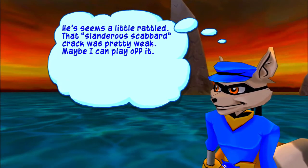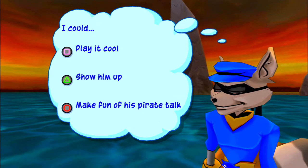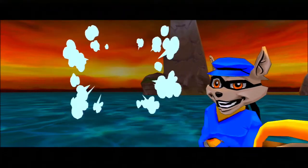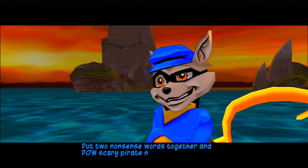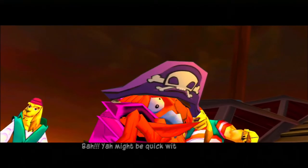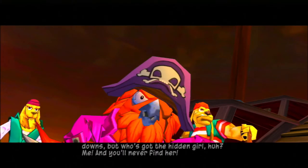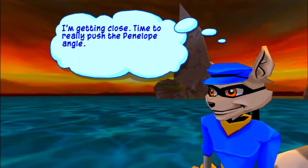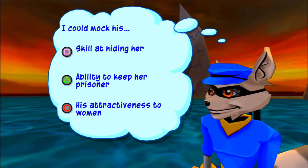I don't think he really cares for his crew. Let's see what he wants - I could play it cool showing up, or make fun of his pirate talk. Let's do that one. 'You've got a real knack for pirate talk - put two nonsense words together and pow, scary pirate name calling.' 'You might be quick with the put-down, but who's got the hidden girl?' 'Me! You'll never find her!' It's working. Now I'm getting close - time to really push the Penelope angle.